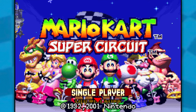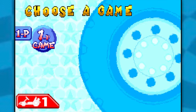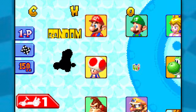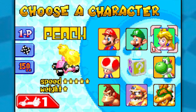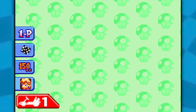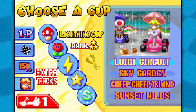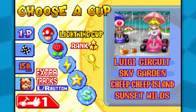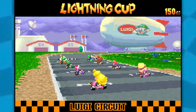Hey, what's up everyone and welcome back to Mario Kart Super Circuit. Last time we took on the 150cc Flower Cup using Luigi, and this time we're going to be heading in as Princess Peach — maximum speed, lowest possible weight apparently — and we are going to be taking on the 150cc Lightning Cup with Luigi Circuit, Sky Garden, Cheep Cheep Island, and Sunset Wilds. Let's go!